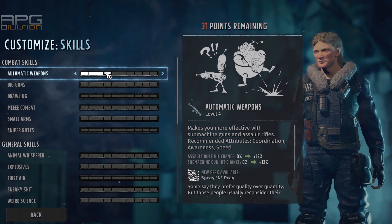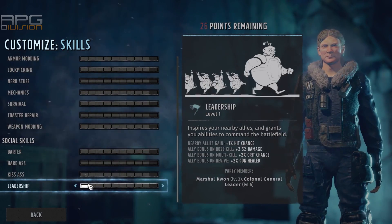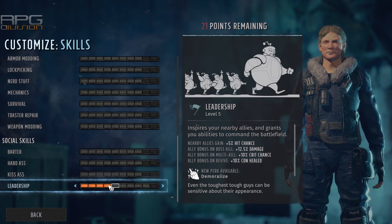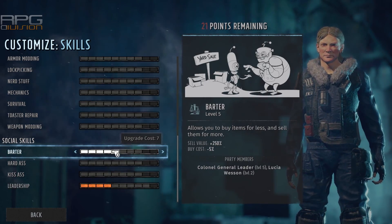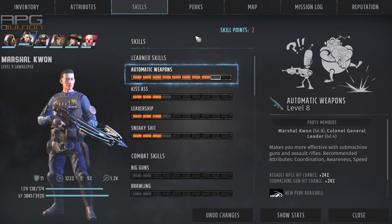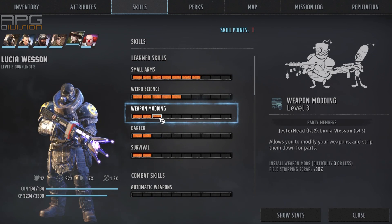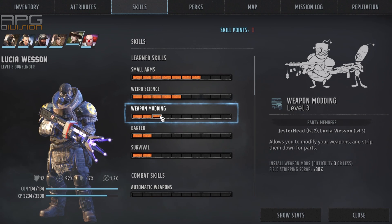At the beginning, non-rangers named Kwon and Lucia will join your group. Lucia is decent at weapon modding and Kwon is decent at kiss ass. For the time being, you don't have to waste points on these skills while you have them in your party. Later on, you can quickly put points in after a level up or two if they leave the party. Also, the survival skill is not very useful during early game, so you can hold off until it becomes more important later on.